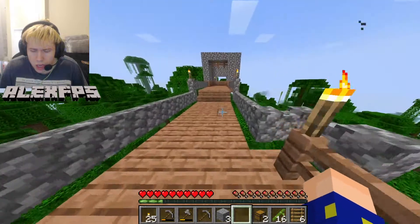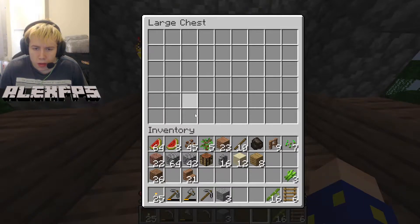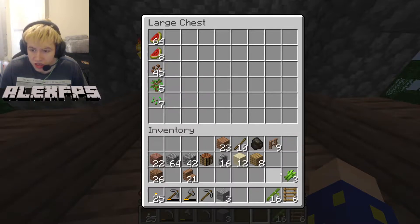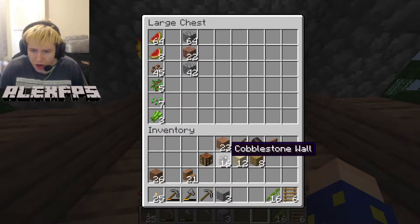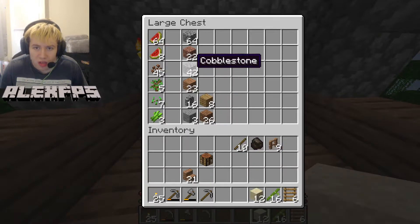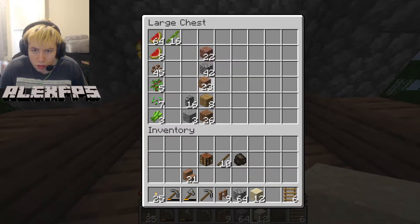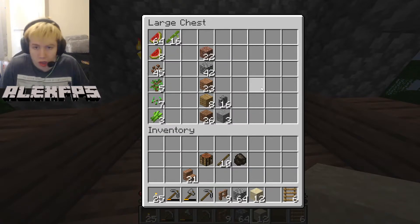I wonder if I could go and find a village or something. Got tons of room now so let's organise this. Cocoa beans, oak sapling, wheat seeds, sugar cane. Then we'll put the blocks — that'll be granite and stuff, stone and dirt. Put some wood, put some sand. Keep that and then we'll just put this in with that. Let's move this on over to the next one, just so we've got some room. That's our stuff so far.